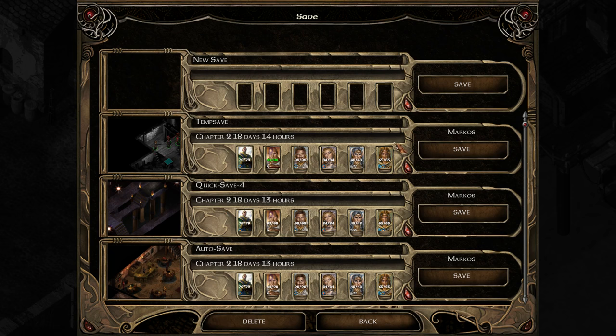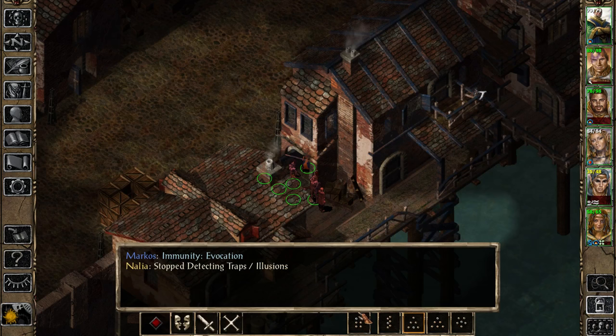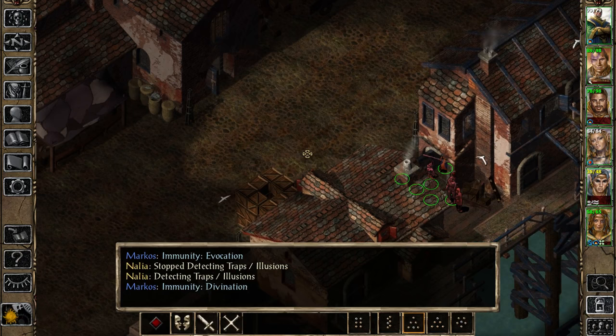I've got a temp save right there where I did exactly that. The guy is right down the stairs. He's cast most of his spells - he still has some immunity spells and whatnot. He's got a lot of spells, that guy.